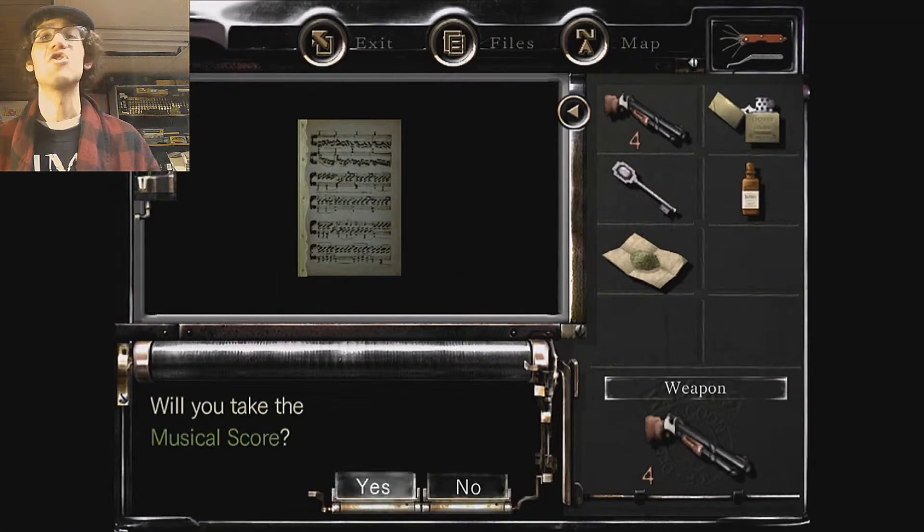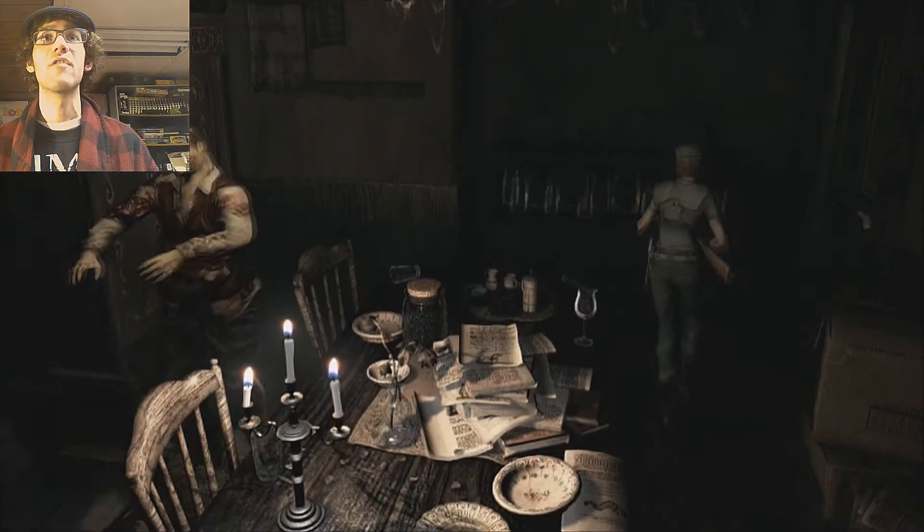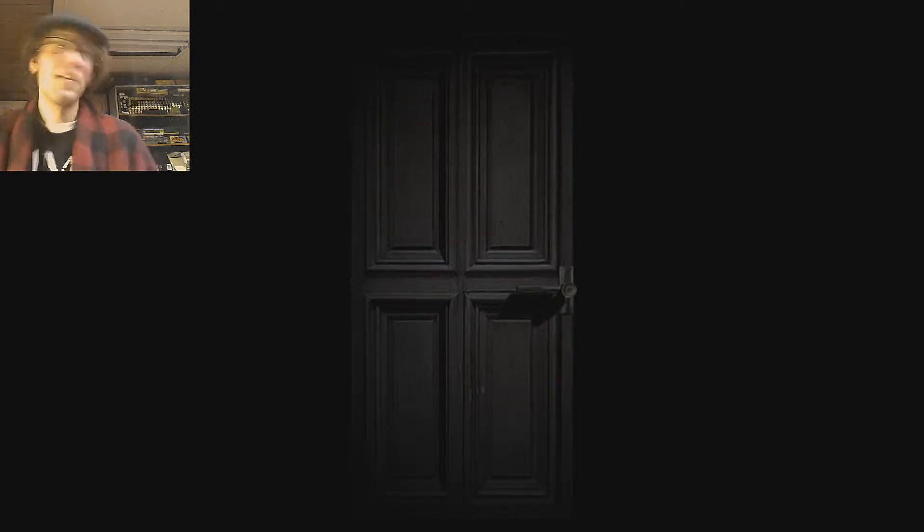We pick up this piece of shit. It's a little music note that I'm gonna use later. He fell on the ground. It's OK. Zombies don't have anything useful, so we leave the door. That was easy. That was too easy.